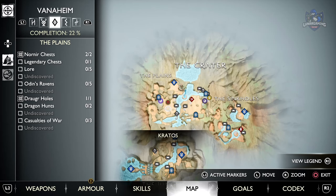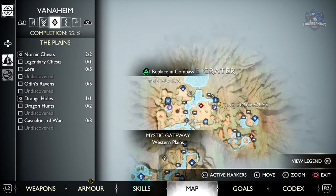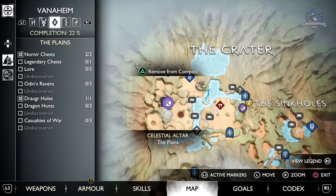We've still got two to get, so the next thing you're going to do is head back to the plains and interact with the glowing animal located on the map.